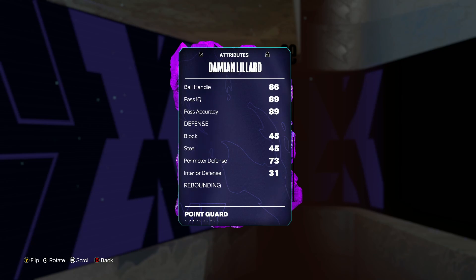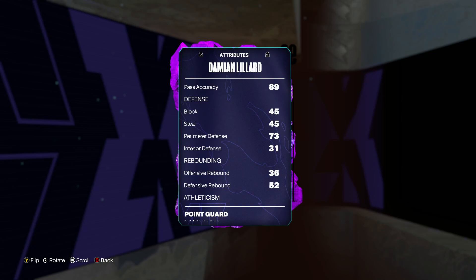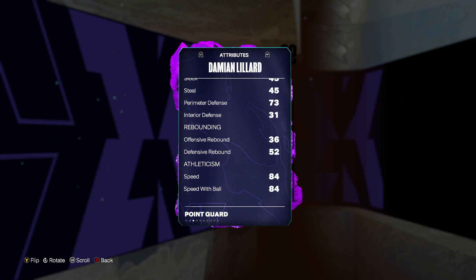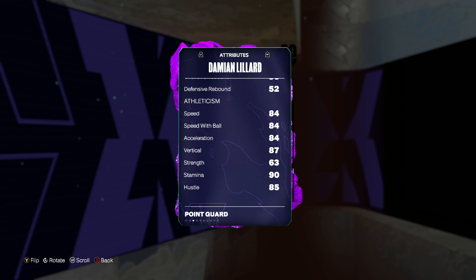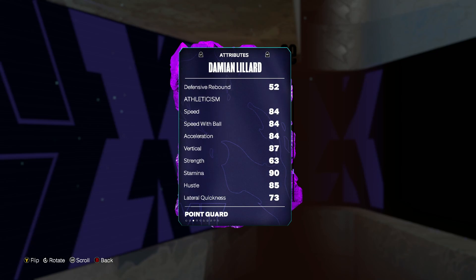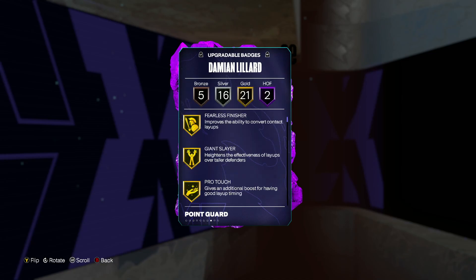He's got a 93 three-pointer, 90 mid-range, 80 driving dunk, and 86 ball handle — offensively amazing stats. The defense isn't great: only 45 block, 45 steal, and 73 perimeter. He's a huge liability on defense, but so is the majority of point guards at this stage of MyTeam. Kyrie isn't going to be a great defender either, and Dame more than makes up for it offensively. He's got 84 speed and 87 vertical.